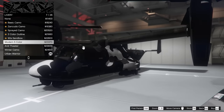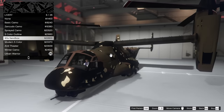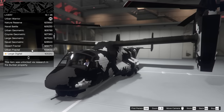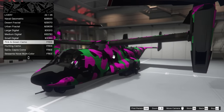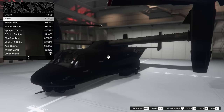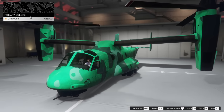Now we do have some new livery options for the Avenger with the new update today. We have the basic camos, kudo camo, sprayed camo, three color outline, and the 90 sandbox may have been new. We also have large geometric and large digital. Now we also have the hunting camo livery, the pink and green camo, Santo Capra coins livery, Susentent, Novate, multicolor, and Dalla Dalla as well. Nothing really new there honestly — it's all pretty much the same stuff it had before.